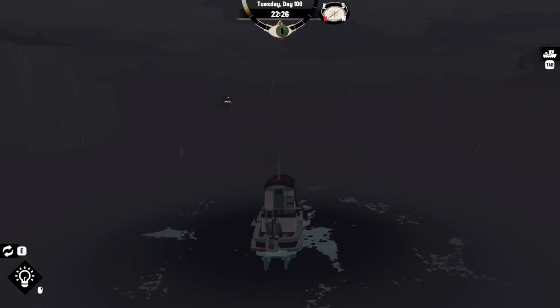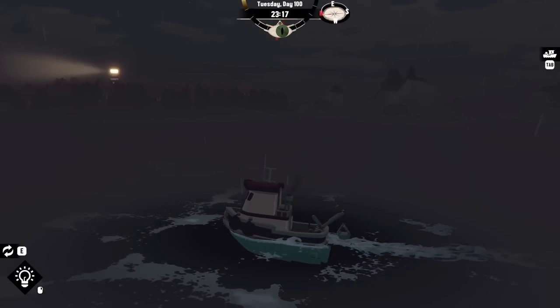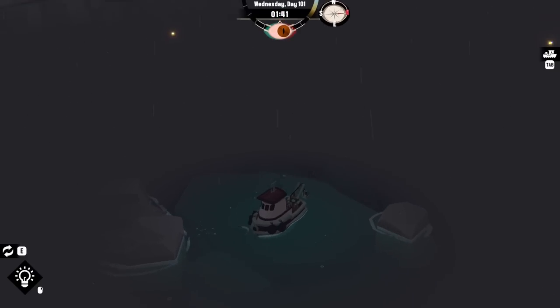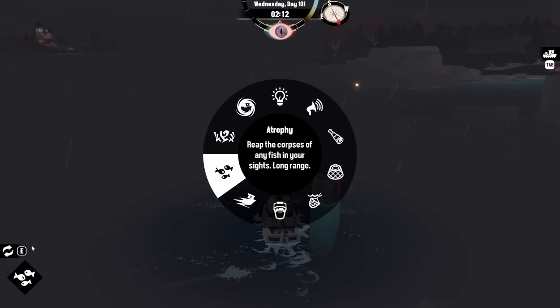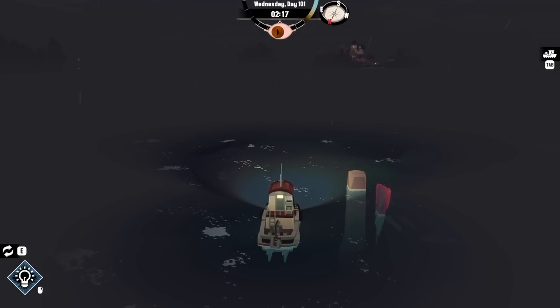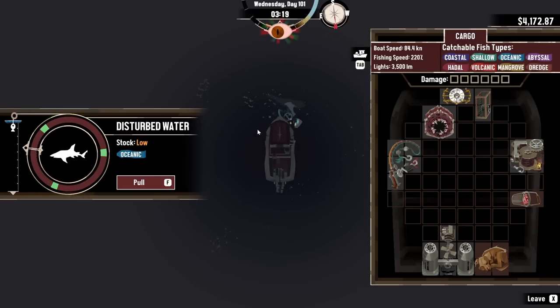That boat is coming right at me — I don't like that very much. You need to go away. I'm speedy. Not a fan of being this close to rocks either. There's weird rocks showing up now — I'm almost crashing into those, not good. There's an aberration over there — I want it. You're the one that I want. Give me you and you. A black tip reef shark — that's cool looking. And let's see what your aberration is. A cleft mouth shark — nasty looking. You don't even have eyes.